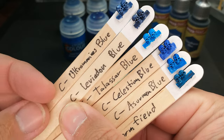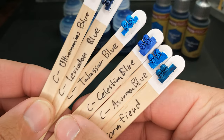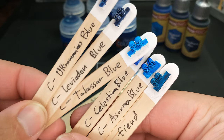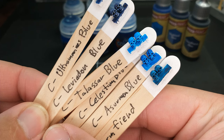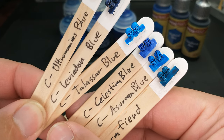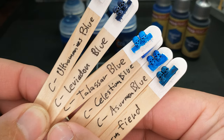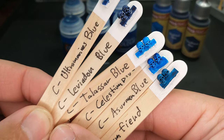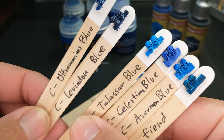Kind of a weird thing to say — it's a brighter dark blue. If we look at the Assermon Blue, we see that it's fairly similar to that Talisar Blue, but it's a little bit darker. It's a little more saturated, or maybe deeper is the right word. You can see the difference there on camera, so that's the interesting thing there.